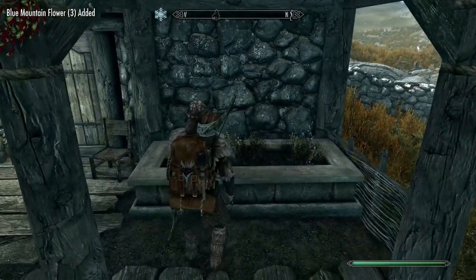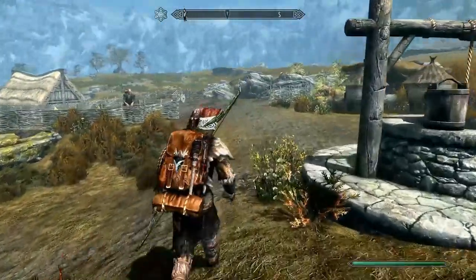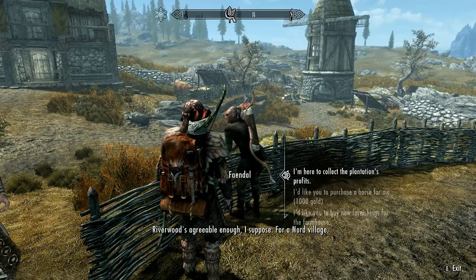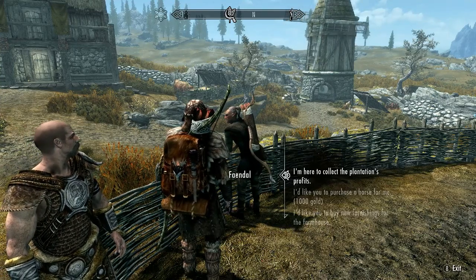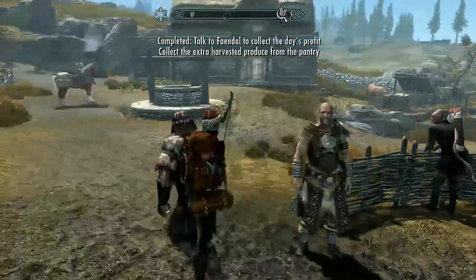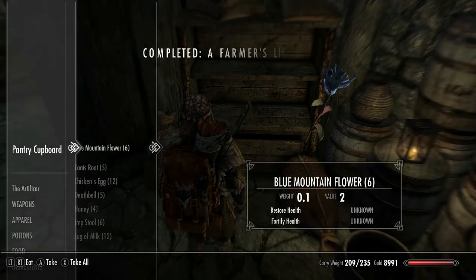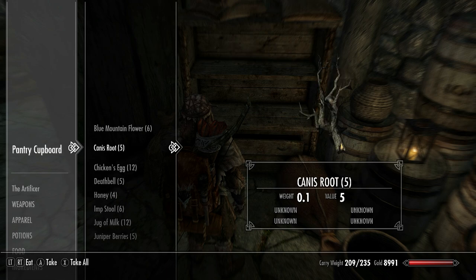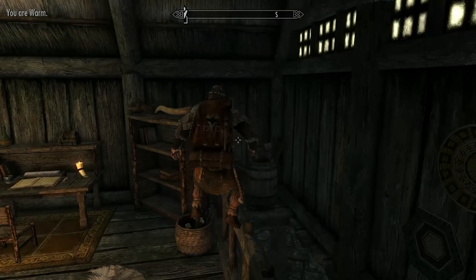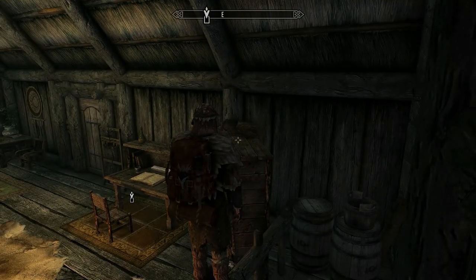It's now time to collect another harvest at Golden Hills, and we can also collect the farm profits again which should give us the gold needed to improve all the interior elements. 4,000 gold — nice. It's also worth mentioning that if you head inside the farm and go down to the pantry, the crops you have planted will also yield some ingredients in there. One last thing before we leave Golden Hills again: pick up this mammoth tusk — it'll come in handy very soon.